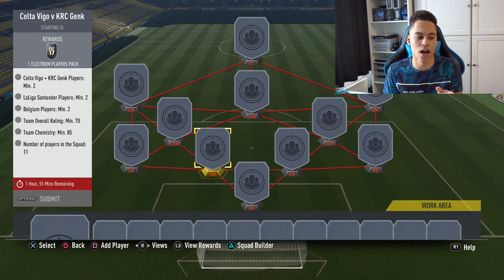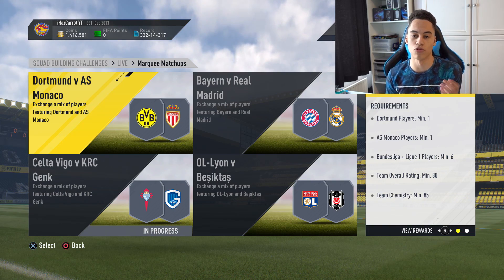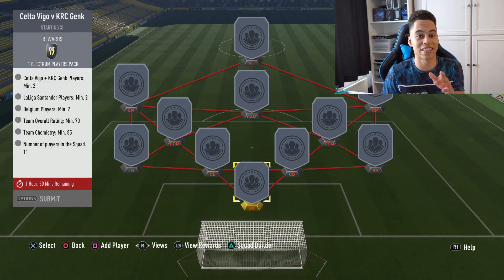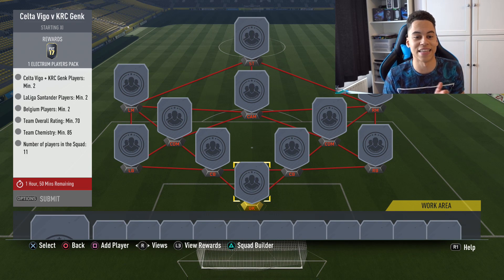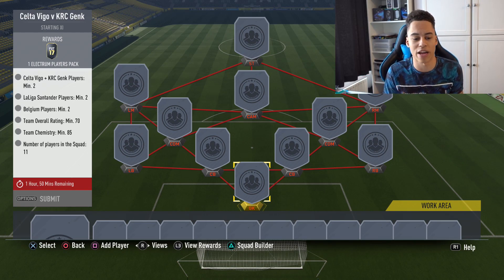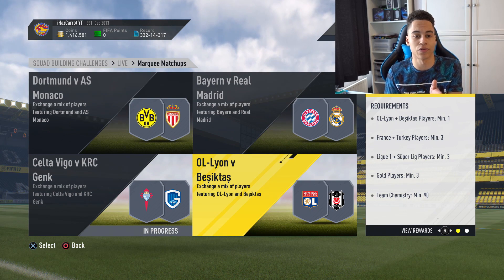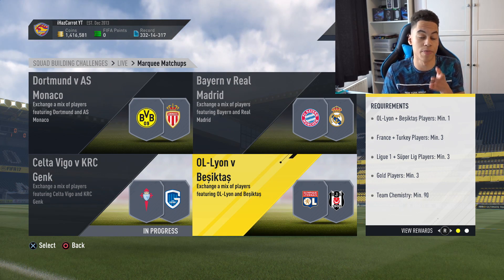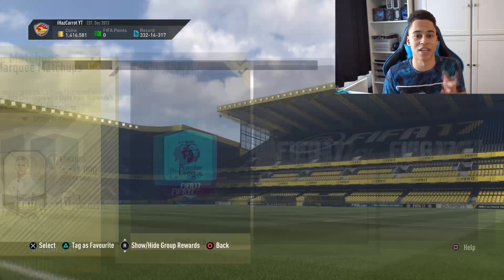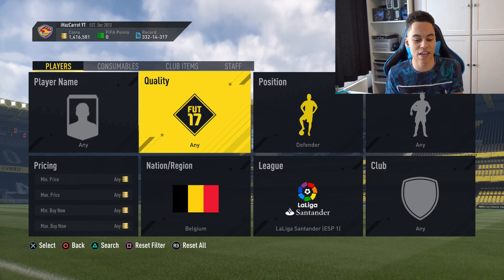I'm going to search La Liga Belgian and just defender, because those are two of the requirements and you need four defenders in the squad. One thing you need to check is the rating - overall rating minimum 70, so this filter would be mostly gold cards or non-rare gold cards. For other challenges with a lower or no rating requirement, you could be using bronzes and silver cards. Always look at the rating to understand which quality of player you want.